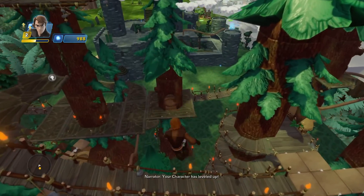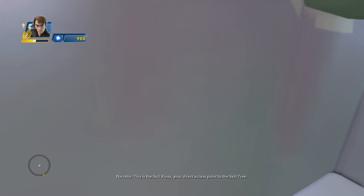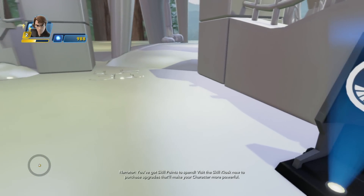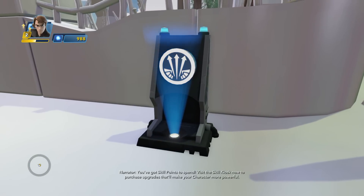Your character has leveled up. This is the Skill Kiosk — your direct access point to the skill tree. You've got skill points to spend. Visit the Skill Kiosk now to purchase upgrades that'll make your character more powerful.